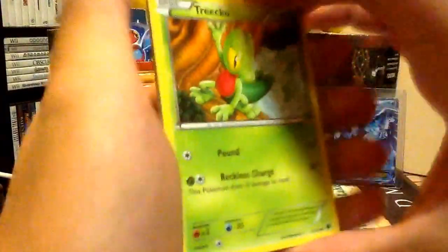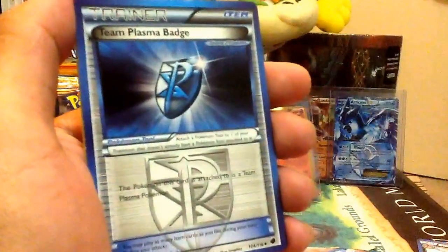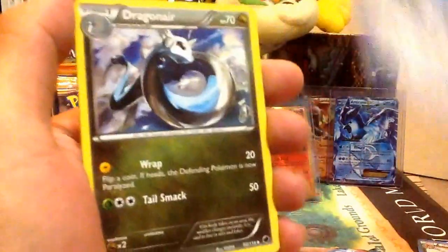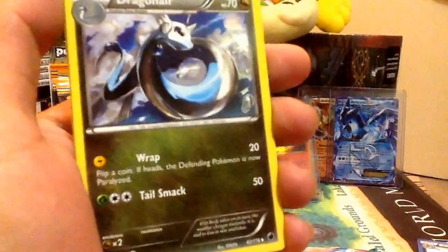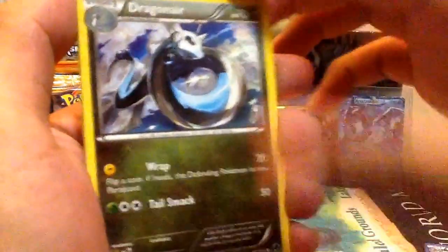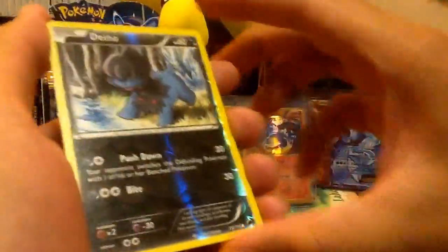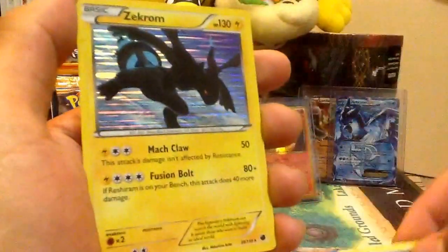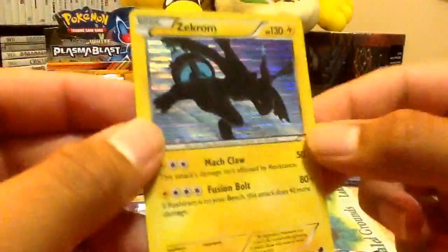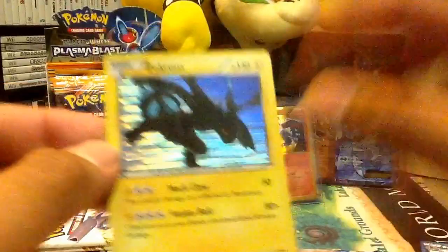Okay, Trico, Grimer, Yamask, Temple, Beldum, Team Plasma Badge, Dragonair — oh, my favorite Pokemon, or one of my favorite Pokemons — Mawal, Reverse Dino, and check that out — Holozecrum. Nice, look at that background.